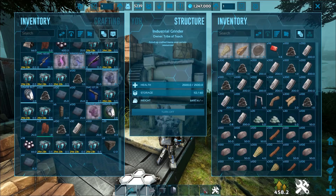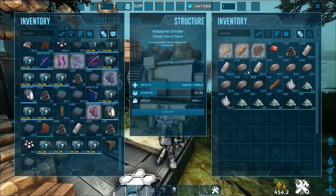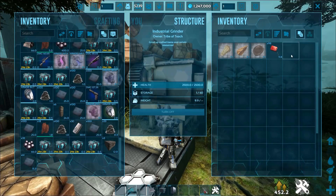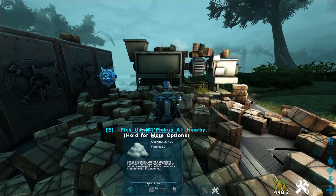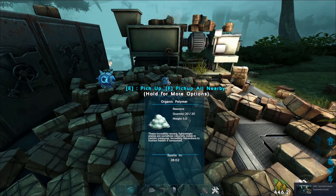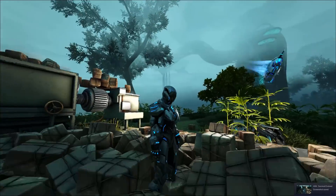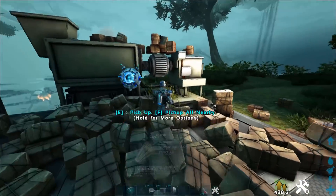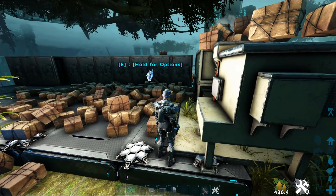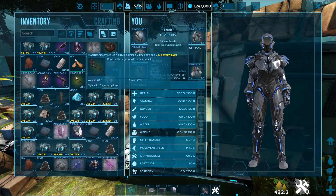Resources are literally everywhere — raining resources everywhere. You can literally do resource runs just by doing these stores and you can get some really really good stuff.